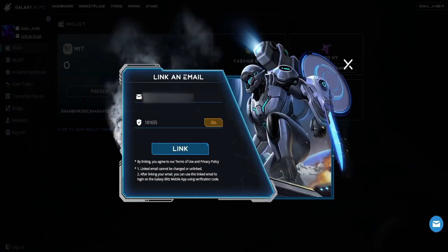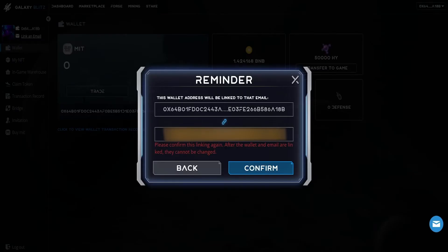When you receive the code in your email, paste that code in the prompt box and click Link. The next prompt you receive is to ensure that you entered the correct wallet address.